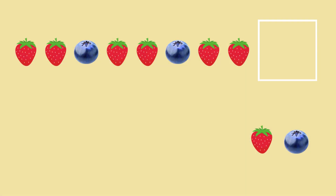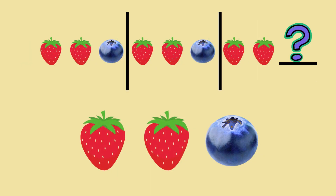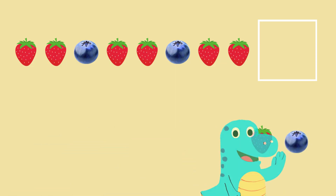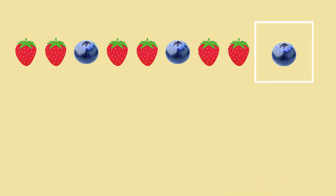My favourite berries — strawberries and blueberries. Let's check the pattern. Strawberry, strawberry, blueberry. Strawberry, strawberry, blueberry. Strawberry, strawberry. What comes next? So the pattern is strawberry, strawberry, blueberry. What will come next after strawberry, strawberry? Another strawberry or a blueberry? Yes! It's a blueberry! Well done! Keep it up!